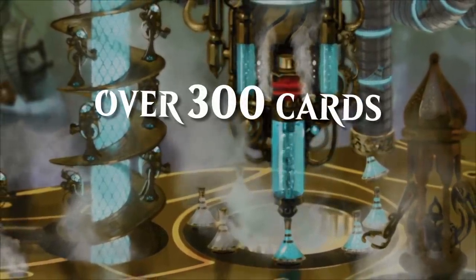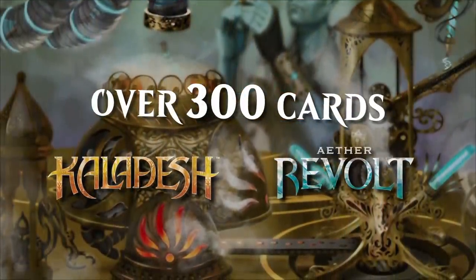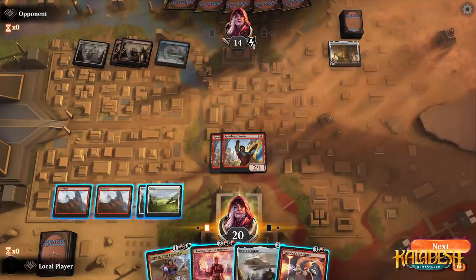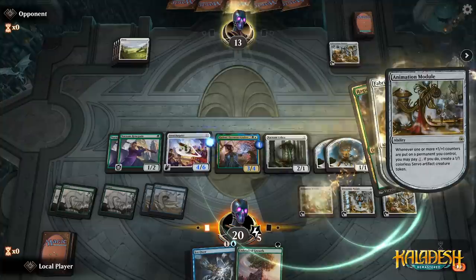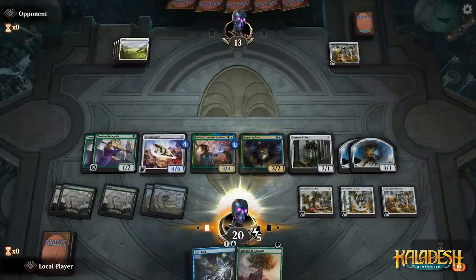With Kaladesh Remastered, you'll have access to over 300 cards from the steampunk-inspired plane, including fan favorites such as Chandra Torch of Defiance, Aetherworks Marvel, Rogue Refiner, and plenty more.